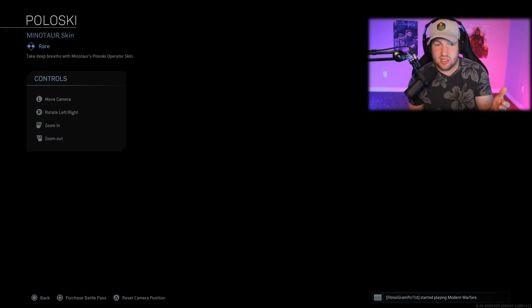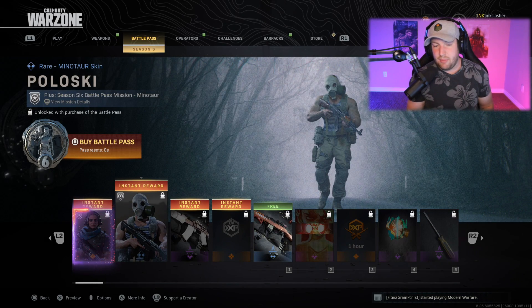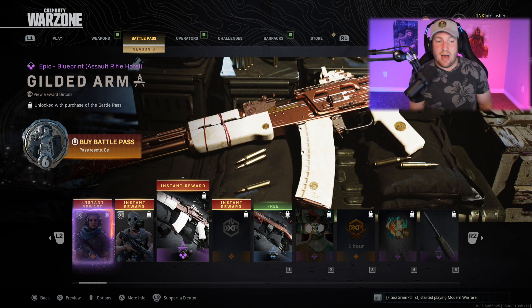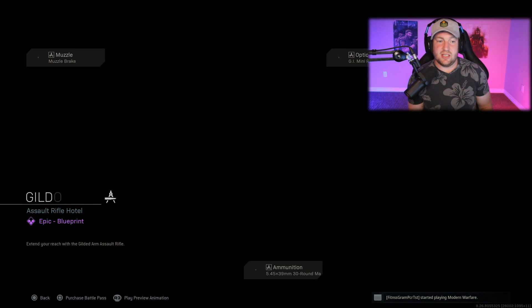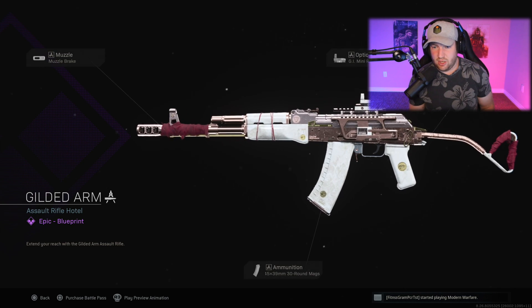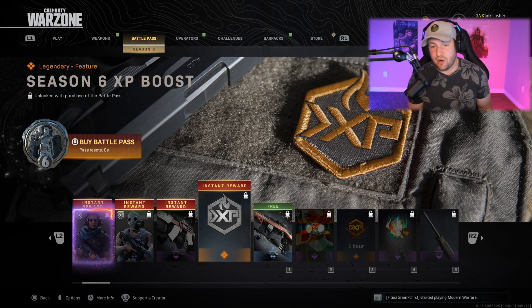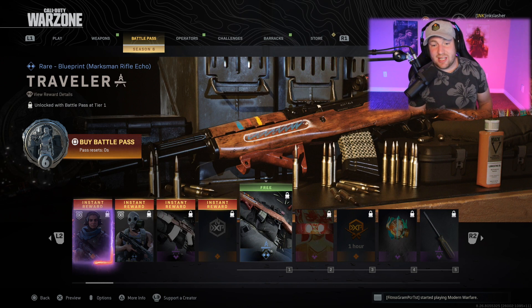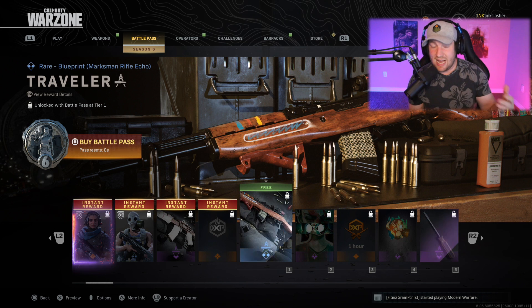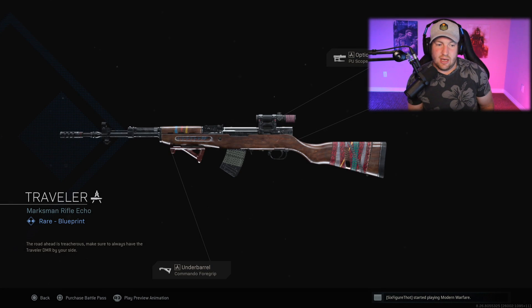Your instant rewards: first you get some skins for Farah, which honestly look pretty dope. Second, a new skin for Minotaur — nothing special, I originally thought that was Nikolai. Then you have the Gilded Arm, a new version of the AK-47, looking pretty dope. And of course your Season 6 XP boost, which makes you level up faster throughout the entirety of Season 6.